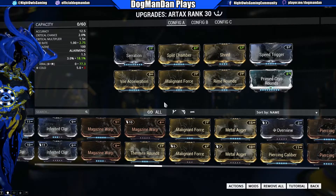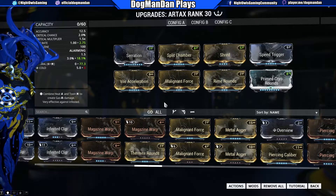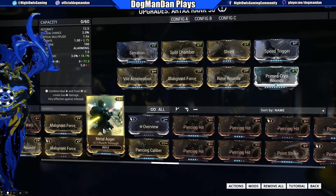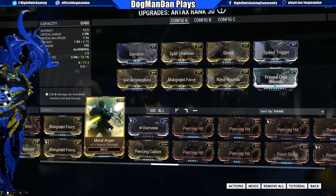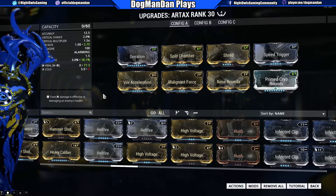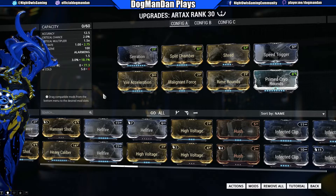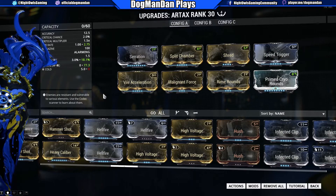The biggest strength of the Artax is its ability to slow and freeze every single target it hits. With Shred's punch through, you can also affect nearby enemies automatically, giving you extra CC — minimal, but it's there. You could also slot Metal Auger for additional punch through. This weapon is extremely powerful at high-end content because we're not talking about killing enemies — we're talking about freezing and slowing them, allowing your Warframe and primary weapons to deal the actual damage while the Artax provides that nice CC capability.